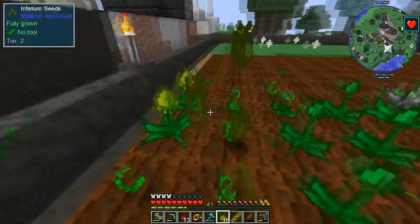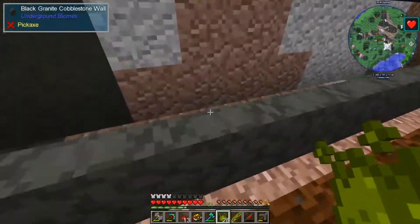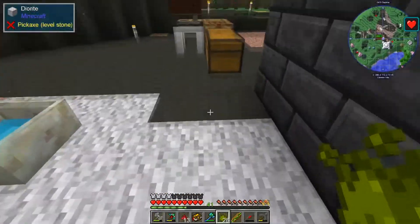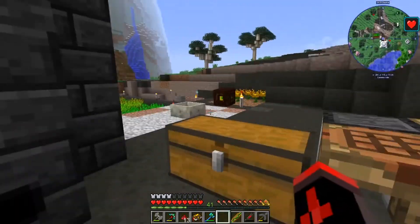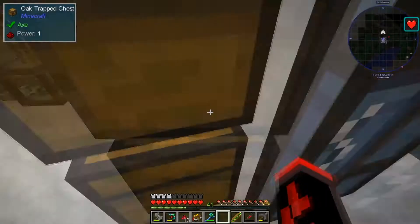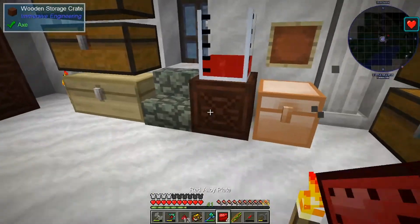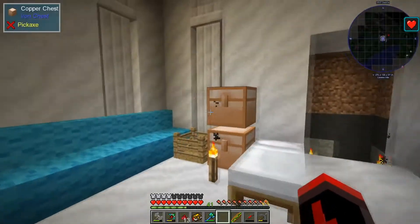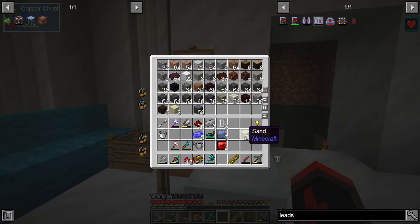Oh, by the way, I think almost all these are tier two seeds now. I don't know if I ever showed that around. Our essences are doing their job. Plates should be done — yep. Leadstone should be done. Now we just need glass. Well, time to make some glass, I guess.